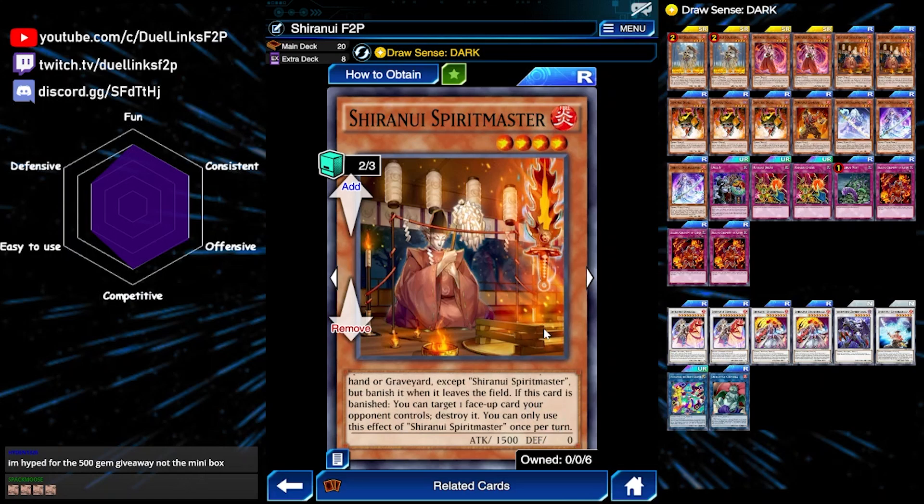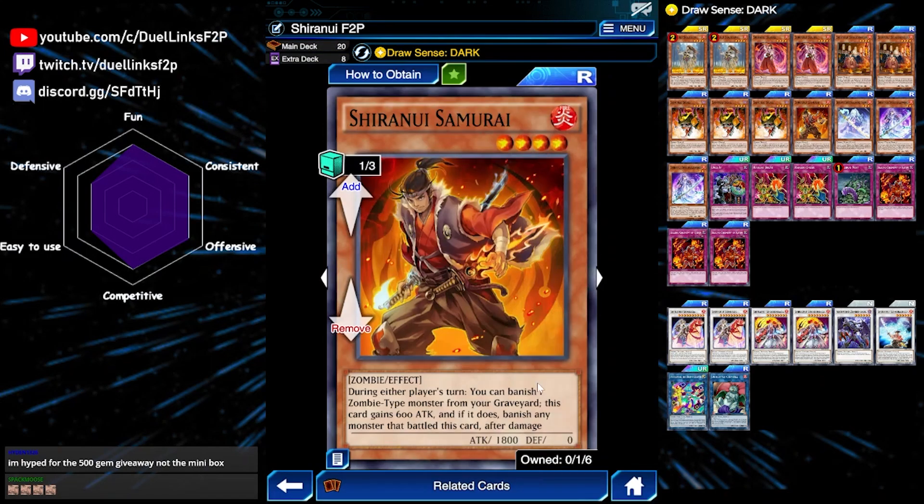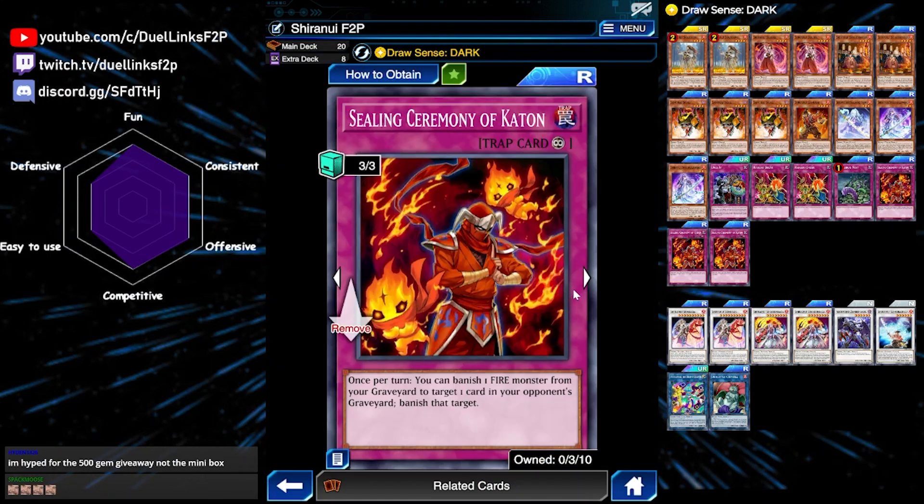Spirit Master is our main form of disruption. We will banish it during our opponent's turn using cards like Samurai's on-field effect or Ceiling Ceremony of Katon. This is a really, really good trap in our deck. It is just an R rarity continuous trap, so it is super easy to obtain. Once per turn, you can banish a fire monster from your graveyard to banish any card from your opponent's graveyard.